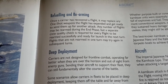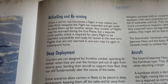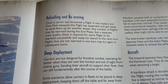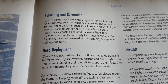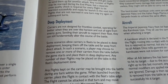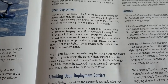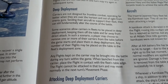Once a carrier has recovered a flight, it may replace any one-shot weapons that were expended and get ready to send them up for another attack. Any number of flights may be rearmed during the end phase, but a separate crew quality check is required for each to be rearmed successfully and ready for launch the next turn. Flights that are not rearmed in one turn may try again in subsequent turns. This makes managing your damage levels and passing the order to launch and recover two flights in a turn really crucial.